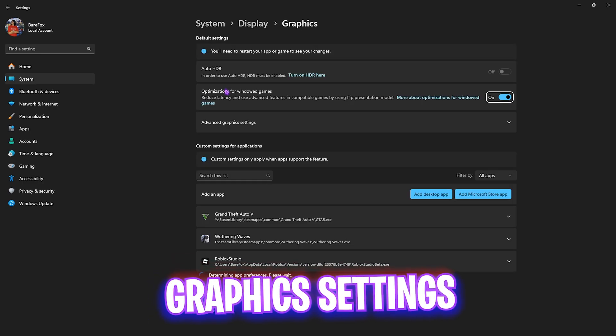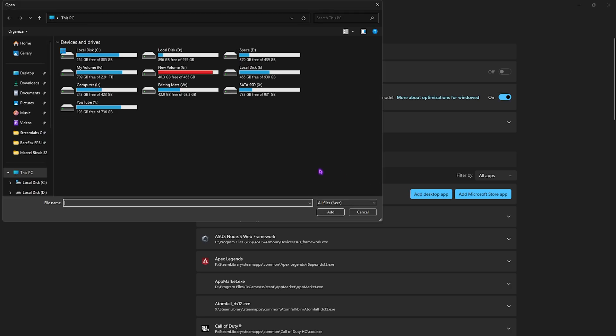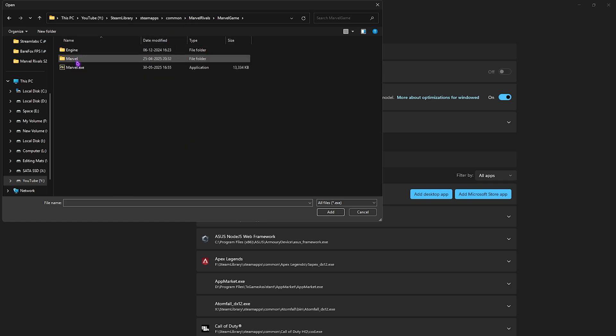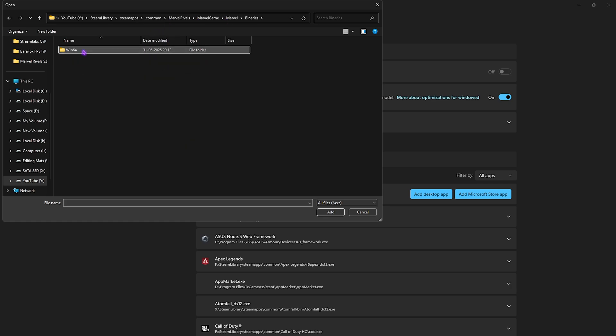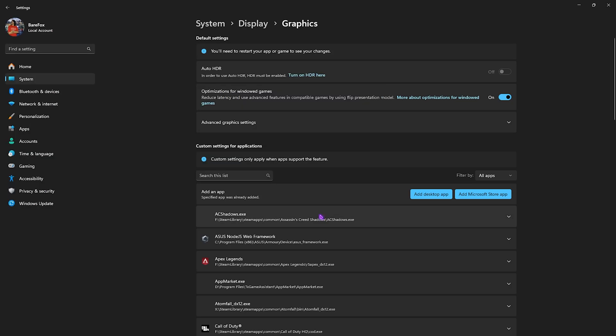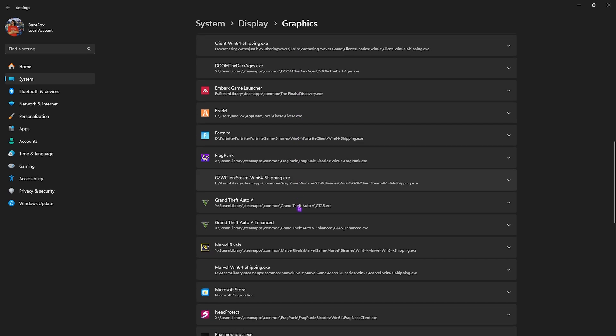After that, click on Graphics Settings right under that and enable Optimizations for Windowed Games to utilize your graphics card in windowed mode and reduce input latency. Then click on Add a Desktop App, go to the download location of your game — head over to Marvel Game > Marvel Binaries > Win64 — and you'll find MarvelWin64Shipping.exe. Click Add, then scroll down to find the application.